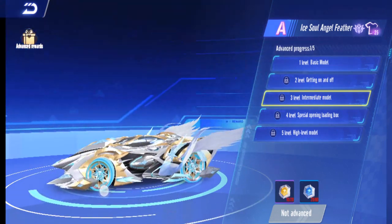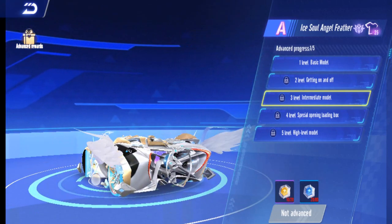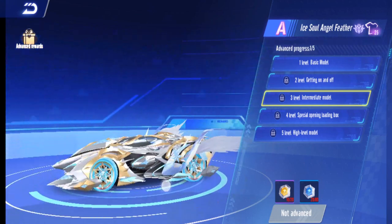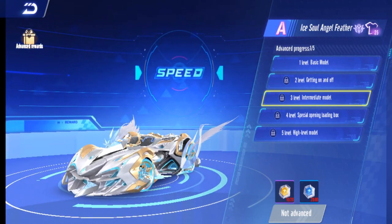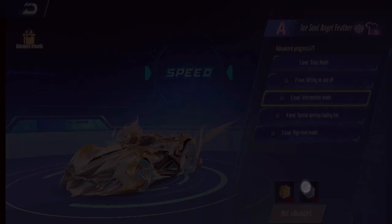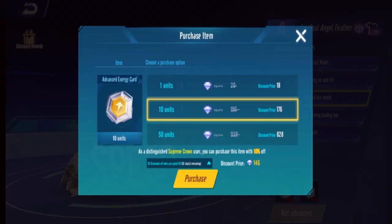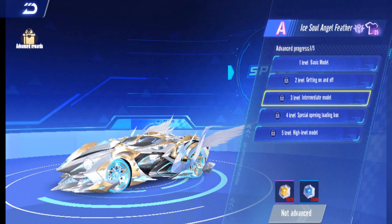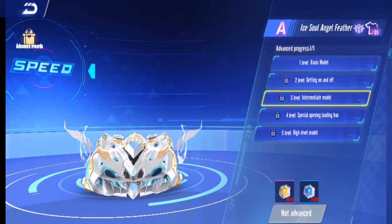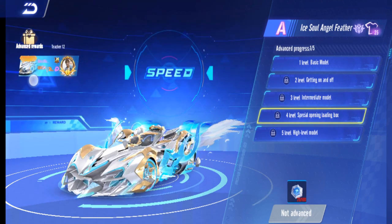Level three is more detailed and also has a sound effect. The bike will have wings on the side as well. To reach level three, you need 80 of the regular energy cards and another 20 of the yellow advanced ones.